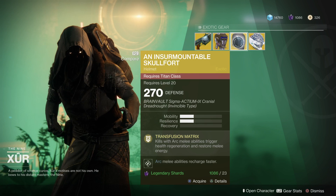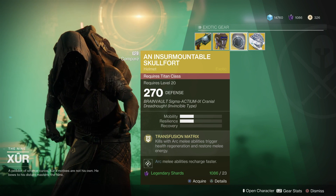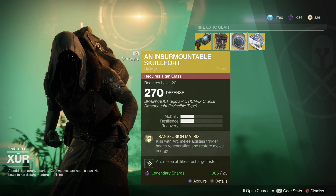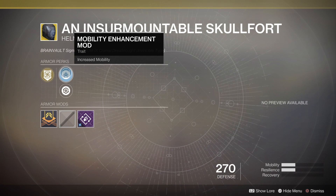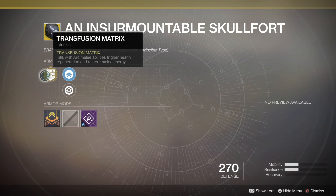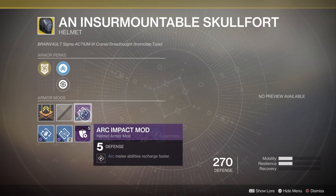Over here we have the Insurmountable Skullfort. A lot of people use this for their Titan — of course it's a Titan helm. A lot of people use it for the Striker build because that's kind of what it's for. You can either increase your mobility or your health recovery. The intrinsic is Transfusion Matrix: kills with arc melee abilities trigger health generation and restore health or restore melee energy. It's also got an arc melee ability recharge faster mod in it.